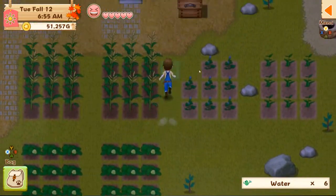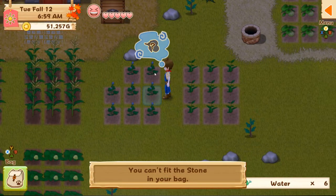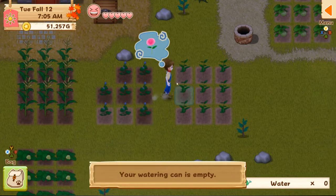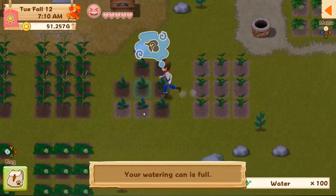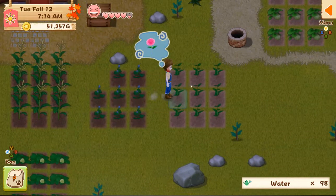Feed him some delicious feed — at least I think that helps — get him going and try to get some great wool. The watering can is empty as we go here.